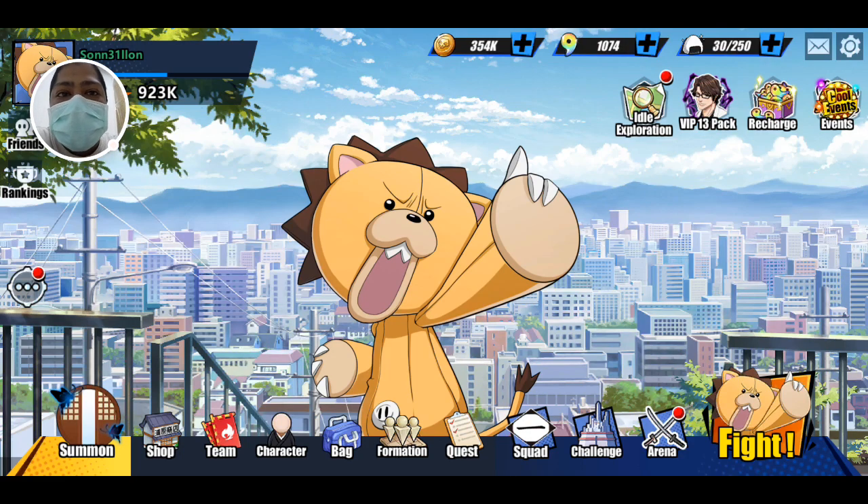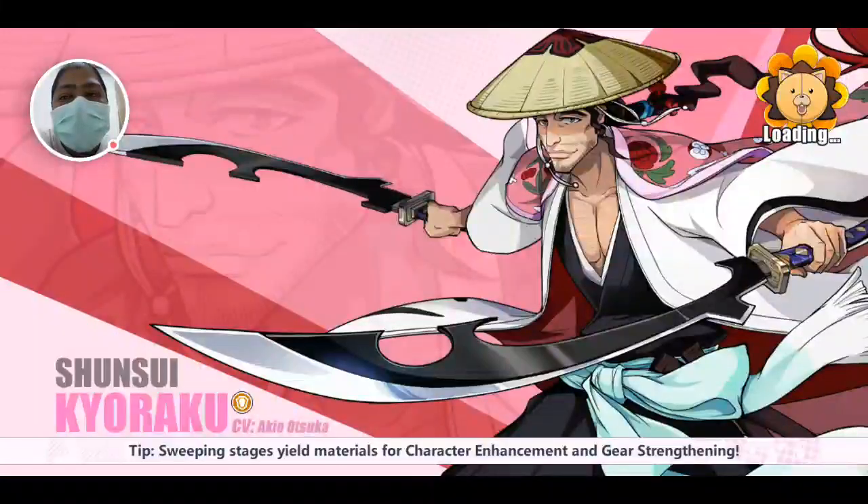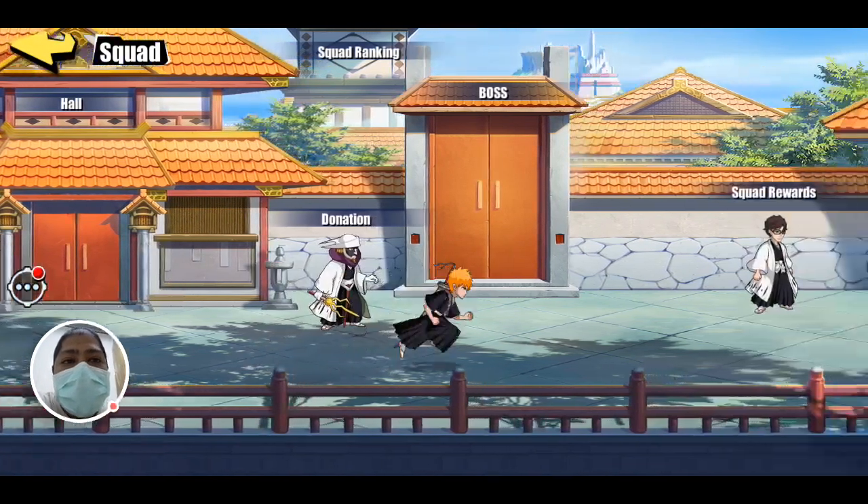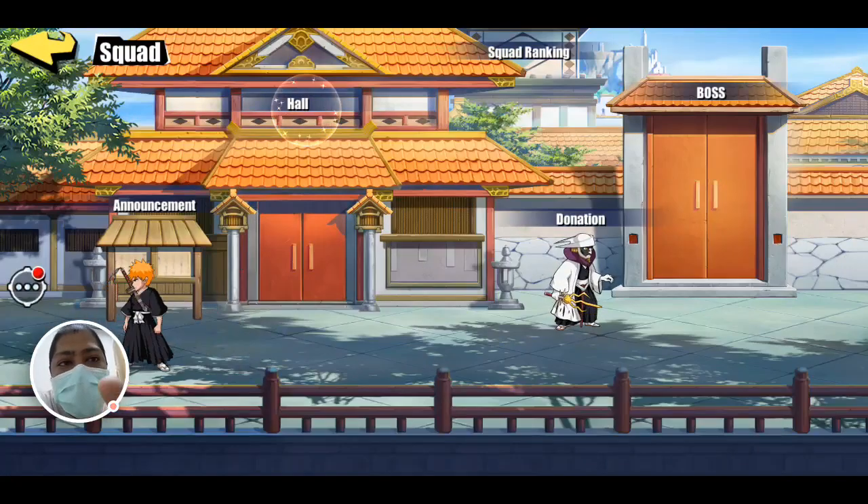So if you want to leave your squad, it's super easy. Just go into the squad tab, and then in your squad you have a bunch of different buildings — click on the hall.